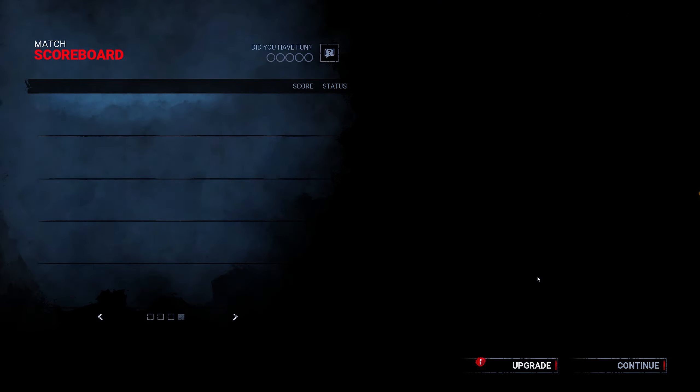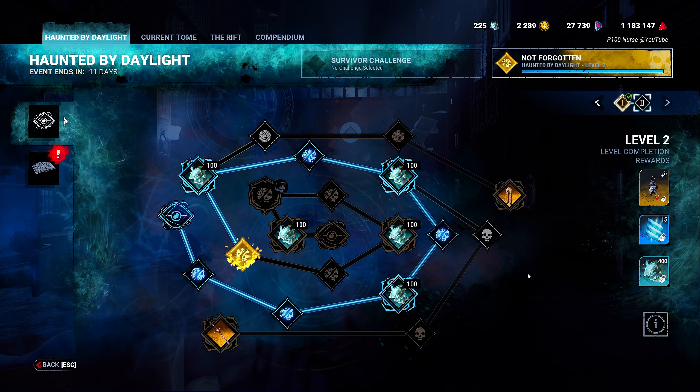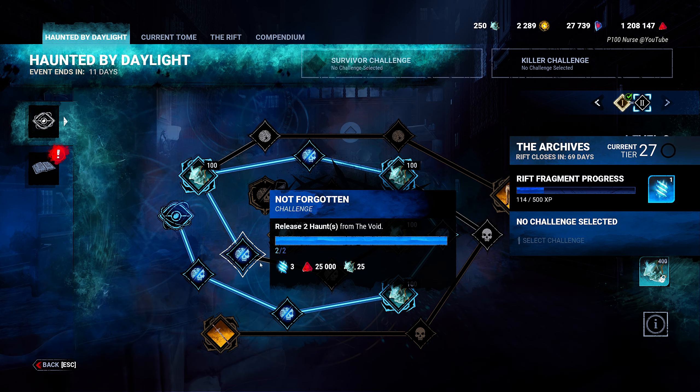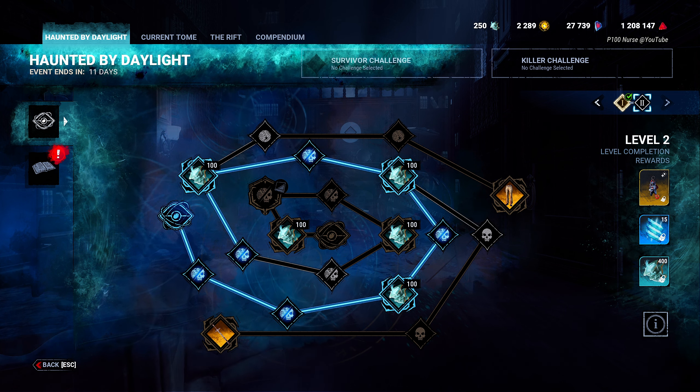If you don't tunnel someone out, if you don't kill someone quickly, they end up — like how did those three gens pop? I could see one popping for sure, I could even see two, but three that fast was very weird. Maybe I wasted too much time doing the void stuff — release two haunts from the void, we'll just call it that.